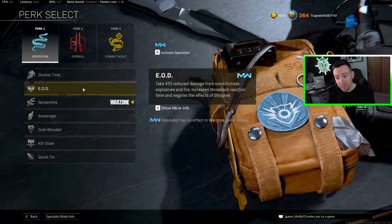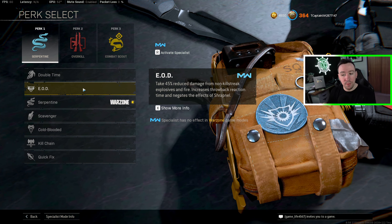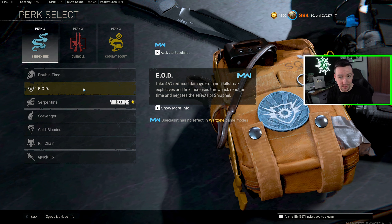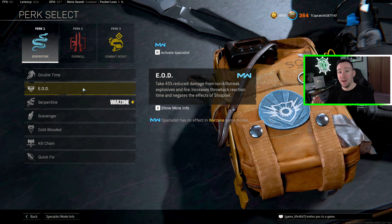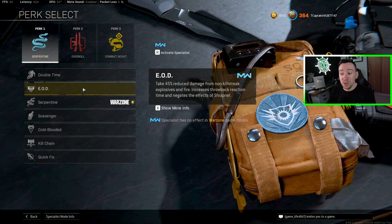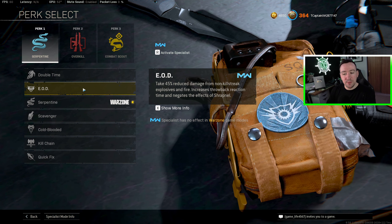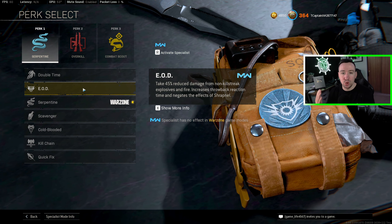EOD did get a pretty solid buff not too long ago. It reduces explosive and fire damage by 45%, which is a huge amount. For the most part, it reduces the chances of you getting one-shot killed by an explosive unless you get direct impact or stuck by a Semtex. Another interesting thing about EOD that a lot of people don't know is that if you pick up a frag grenade thrown at you, it resets the timer back to five seconds and you can cook it and throw it right back. The best part about EOD is that you literally don't have to think about it and it will save your life a lot — explosives are very prevalent. If you're not a super aggressive, super mobile player, EOD is probably your best bet.